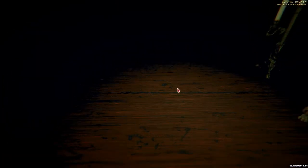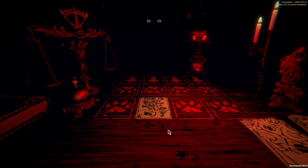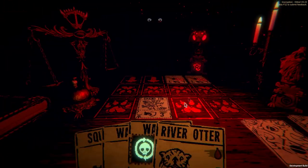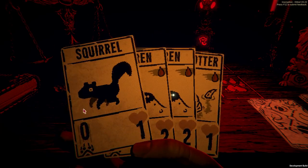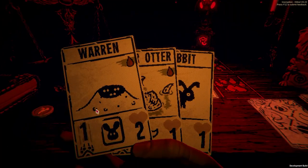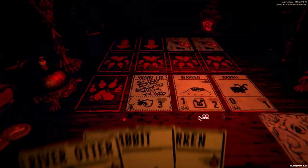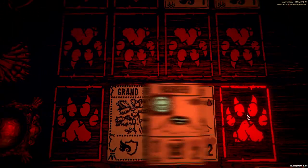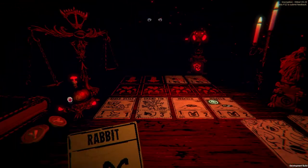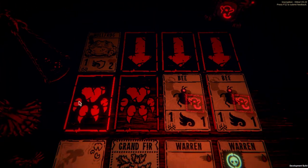Let's just tackle this one last one, then I'll have to finish this up in a bit. Recording around the holidays is funky. This actually doesn't look too bad. Get the Warren down, then sacrifice the Warren to get a second Warren, to put a rabbit down to get another Warren down, to put this rabbit down to get the River Otter down. Three damage right from the start, and they're all flying so we can't block that damage anyway, but it's okay because we'll just kill them.